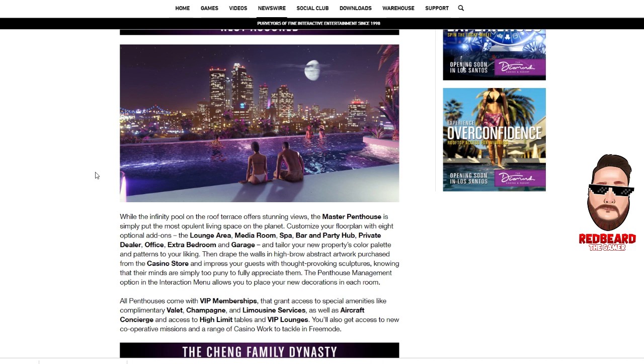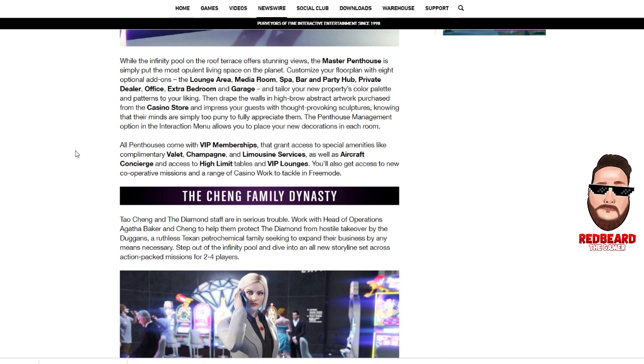The affinity pool at the master penthouse can be customized with a lounge area, media room, spa, bar, party hub, private dealer, office, extra bedroom, and garage. There's also a casino store inside the casino with a bunch of different clothing and stuff that's supposed to rotate out. All penthouses come with VIP memberships with amenities of valet, champagne, limousine services, aircraft concierge, and high limit tables in the VIP lounges in the casino.